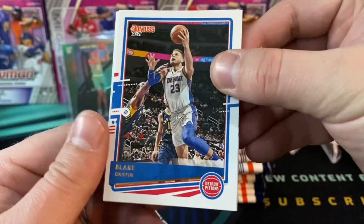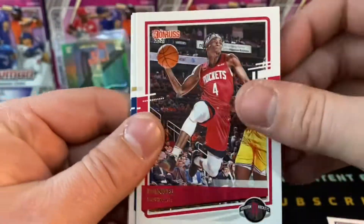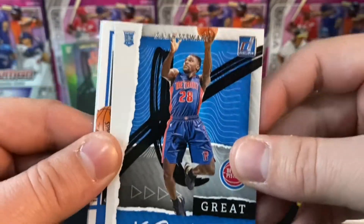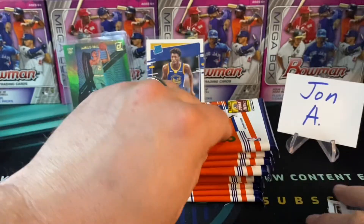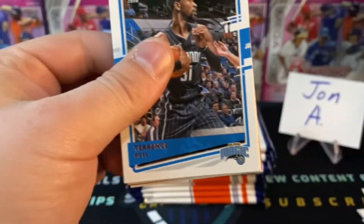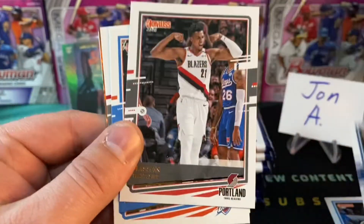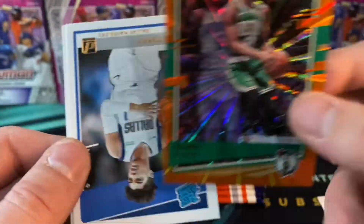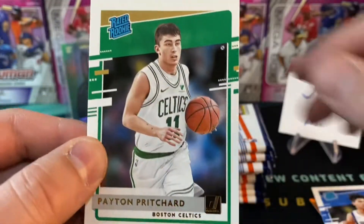With 11 packs a box you've got a pretty good chance at something awesome, and so many rated rookies in here. The chance of pulling a LaMelo Ball is huge. Blake Griffin, Rajon Rondo, Daniel House Jr., Drew Holiday. Spencer Dinwiddie Great Expectations card, Isaiah Stewart — nice. Then a Saben Lee and a Tyler Bey rated rookie — our second Tyler Bey of the video. Terence Ross, Kristaps Porzingis, Hassan Whiteside, Shai Gilgeous-Alexander, Trae Young orange wave.